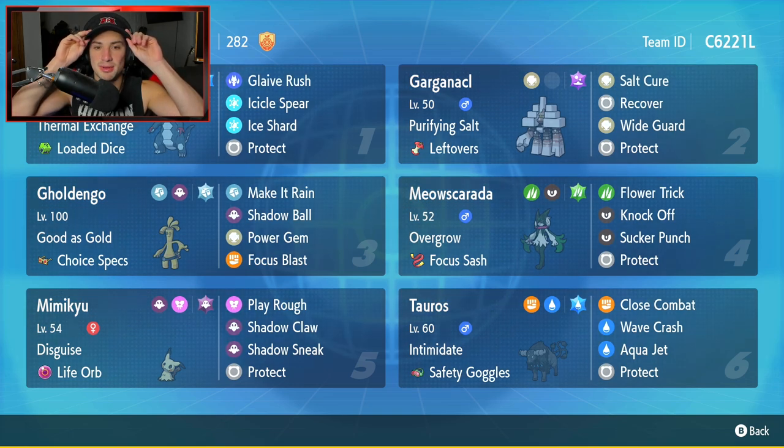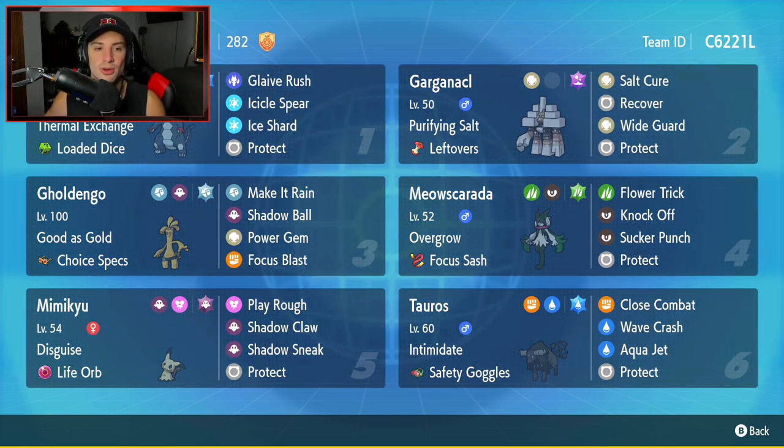Let's get started with today's team preview. Starting off in the top left corner, it's going to be Loaded Dice Baxcalibur — I've been seeing this type of Baxcalibur more and more on the ranked ladder and it is super strong. It has Thermal Exchange as its ability and the moveset consists of Blade Rush, Icicle Spear, Ice Shard, and Protect. The second Pokemon is Garganacl with Purifying Salt as its ability and Leftovers as the item, so it can recover one-sixteenth of its HP at the end of every single turn. It's got Salt Cure as its STAB move, Recover, Wide Guard to protect ally Pokemon from spread moves, and Protect.